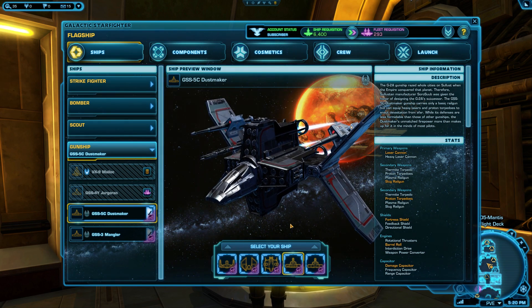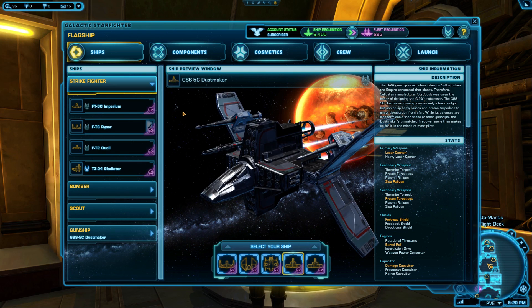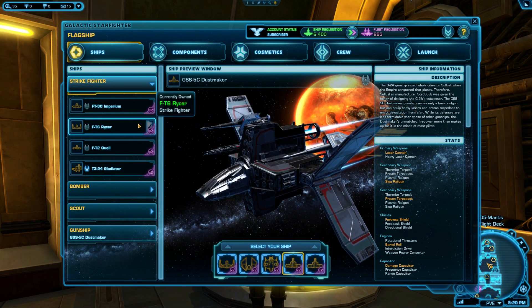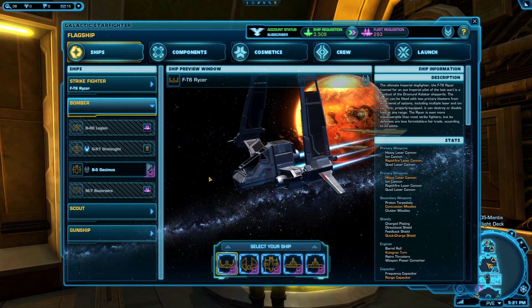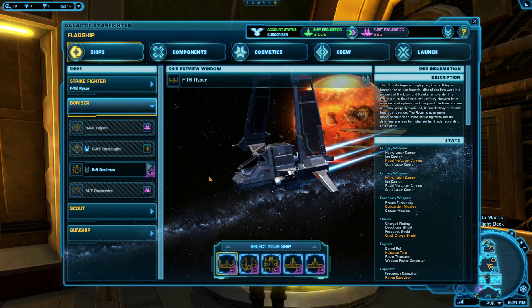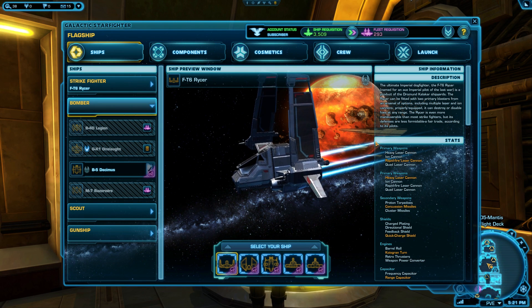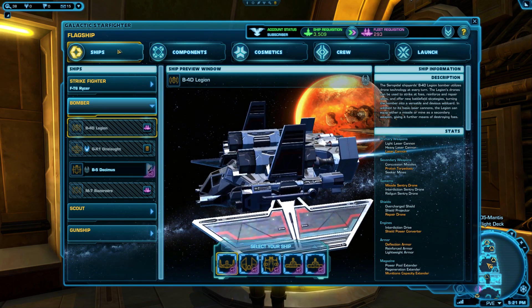Each ship type has three unique ship options you can choose from, which you can further customize through components. The ships are the same Republic side and Imperial side — they are mirrors of each other; they look different but are essentially the same. By default, most players will have one of every ship type unlocked for free: one Strike Fighter, one Scout, one Bomber, and at least one Gunship. You don't need to play all the ships right away, but it's a smart idea to unlock them all early. The different ship options give you variations of abilities not available on the default free ships. To see what ships are available, click the ships tab on the hangar panel and they'll be on the section on the left.